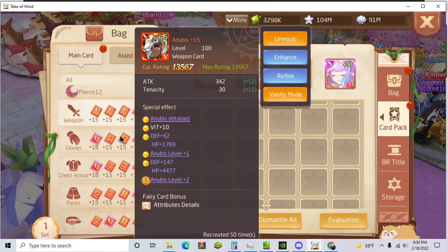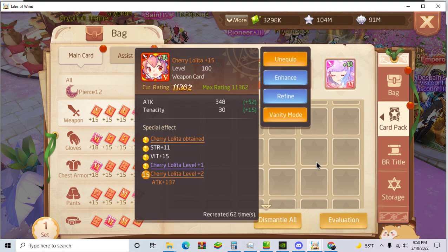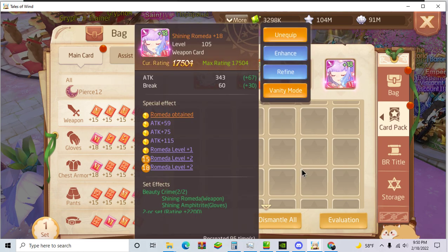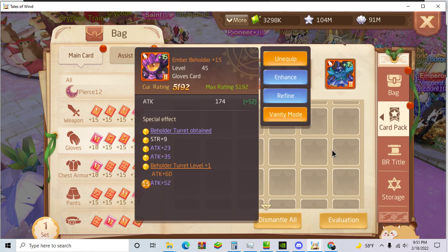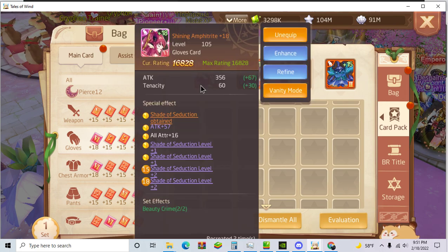I'm using Anubis because it resurrects. This one because it was cheap. Ramada because it gives break.